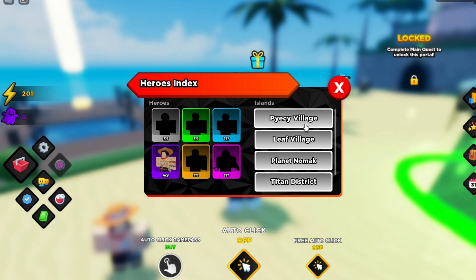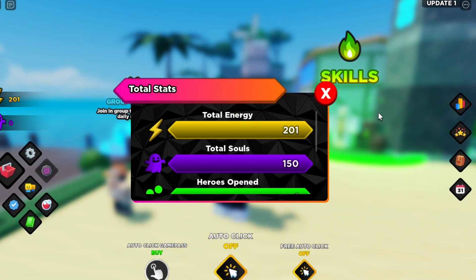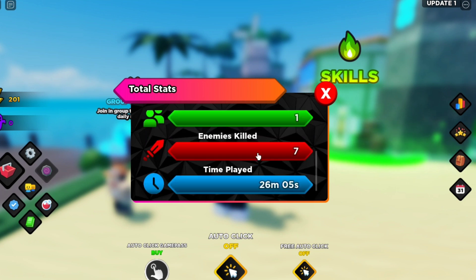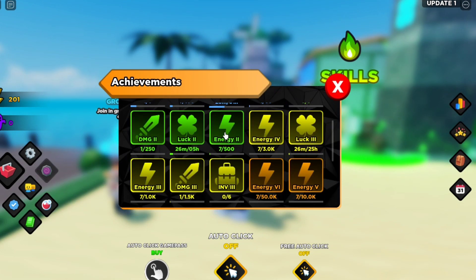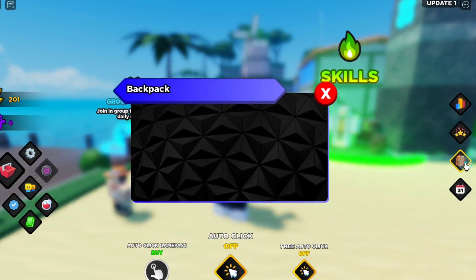This is the index — right now I only have Ace. This option will show you some stats: total energy 201, heroes opened, enemies killed. The next option will show you achievements, and they will give you some perks so you can store more heroes, do more damage, and increase your speed.